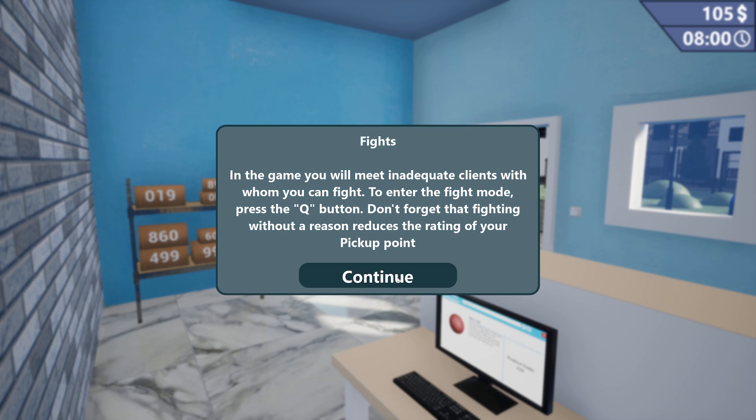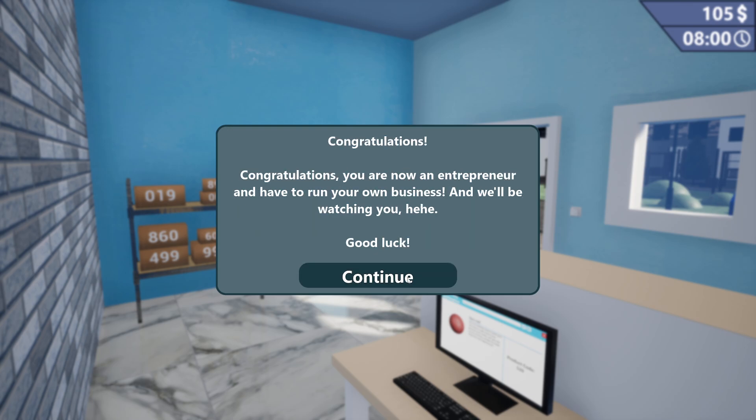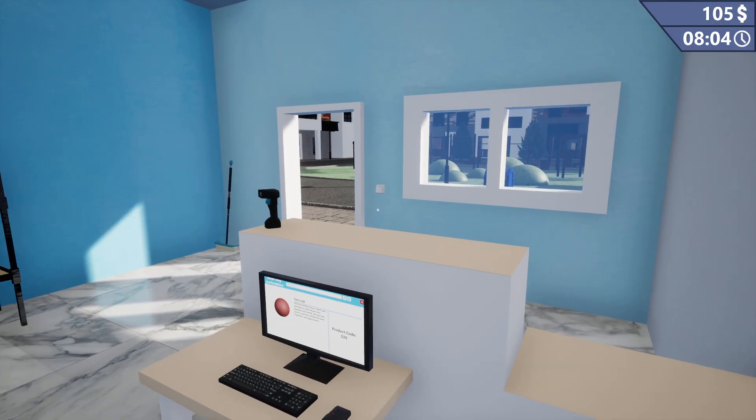Casino or violence is like the two most used things by these asset flip game developers. In the game, you will meet inadequate clients with whom you can fight. Why? Don't forget that fighting without a reason reduces the rating. Congratulations, you are an entrepreneur!